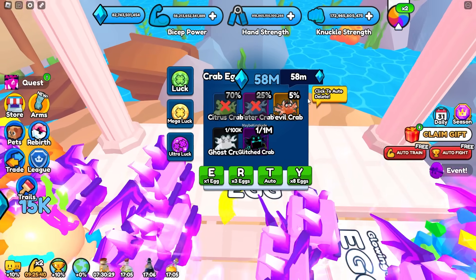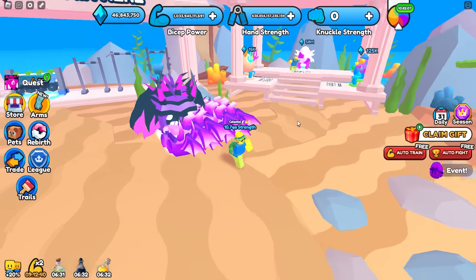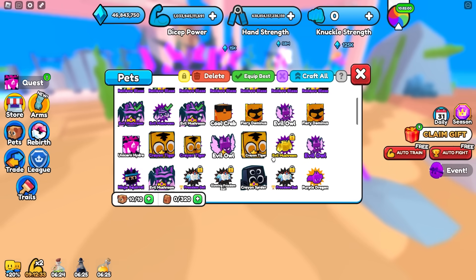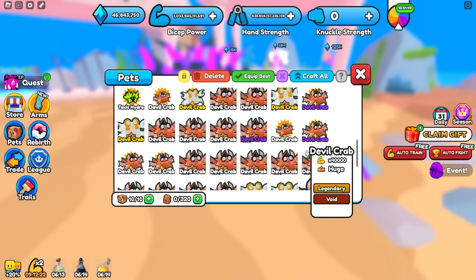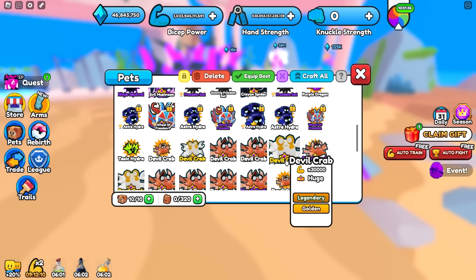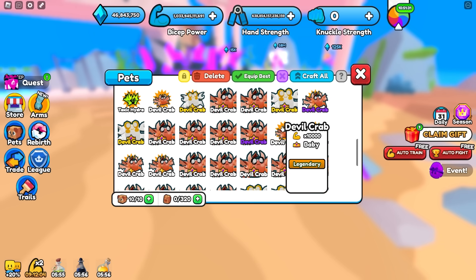We now spent all of our gems on our alt account. We still have 60 billion more gems to spend on our main account. Since we spent all of our gems on our alt account, let's see what we got. Let's go ahead and click craft all, just to make sure it's all crafted together. Nothing too good on our alt account. It's actually pretty surprising how much this game pass can make a difference, because anytime I open eggs on this account I always get way less things than I do on my main account. I actually got a lot more devil crabs on my main account so far.